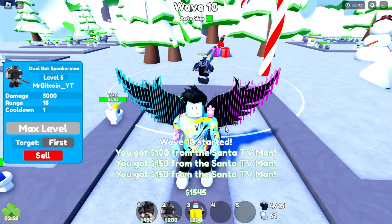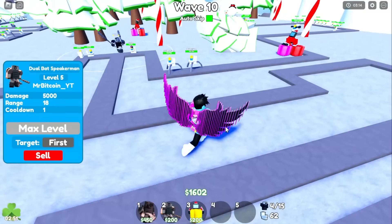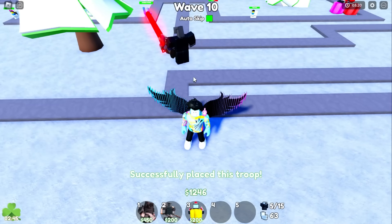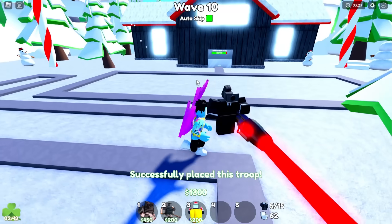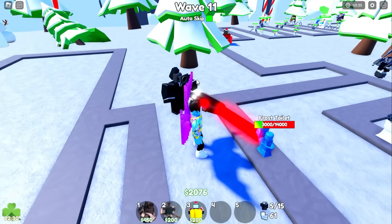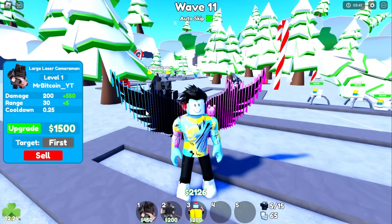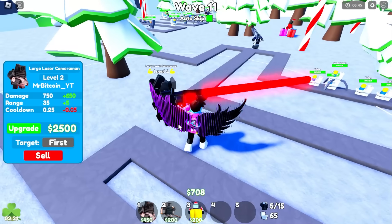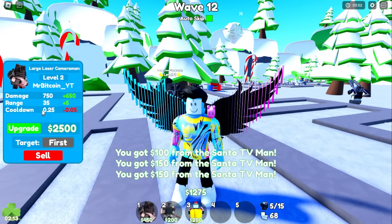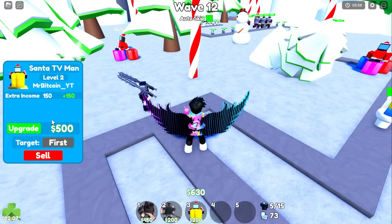Now let's look at this mythic — look how big this radius is! We'll put this guy down right here. He shoots out his laser which looks actually really cool. He blocked the frost, which is good — but his damage is only 200. That laser looks way too powerful to be only 200. His next upgrade is 1,500 so let's do that. His circle is pretty big. This is a mythic so this should be really good — his cooldown is great, I really like that cooldown.